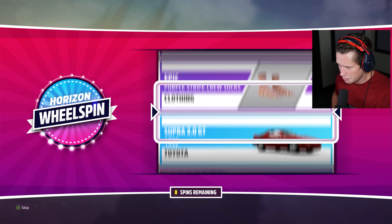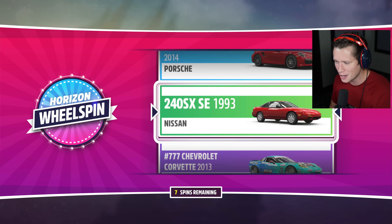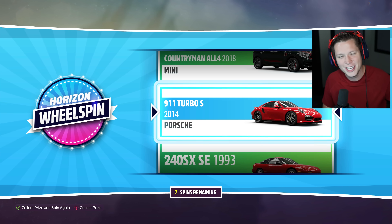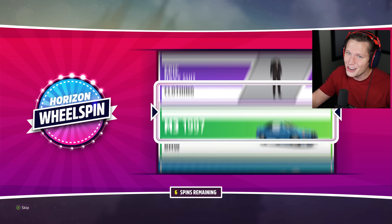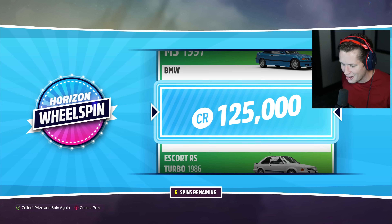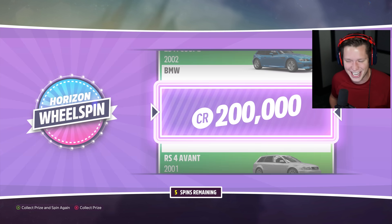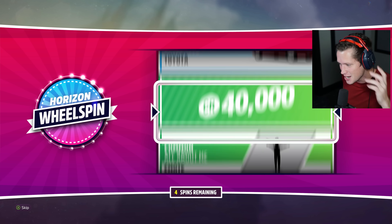Here we go. Let's see — we've got eight remaining. 125,000. You know, I think we made the right call here. I was going to try to save some for later, but nah man, I'd rather give you guys the good content now. 2014 911 — holy cow. Who knows what these wheel spins would have been if we would have waited. 125K. Just straight winners, baby. Just slanging out here. 200K!